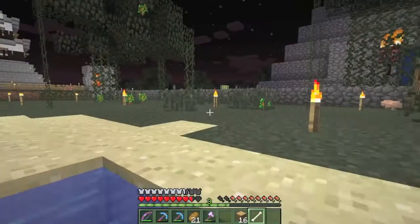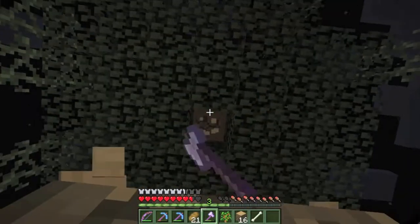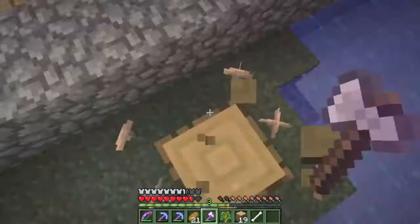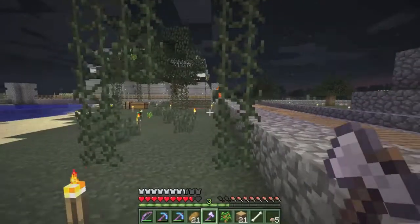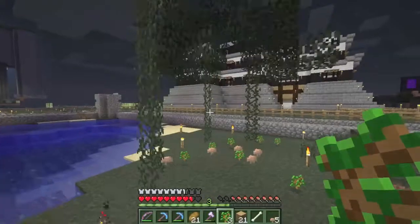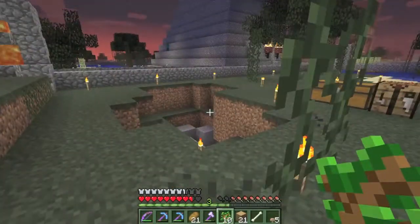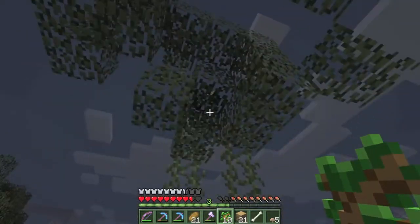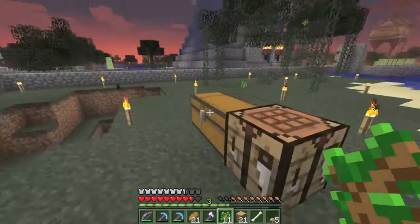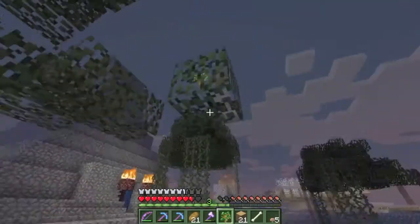I want to get a good base going — a solid ground for adventures — and create mini puzzles and things like that for people to come and do on my plot, instead of it being purely aesthetical like other plots here. Swamp trees might actually be better to chop down in ultra hardcore because you might get more apples that way.